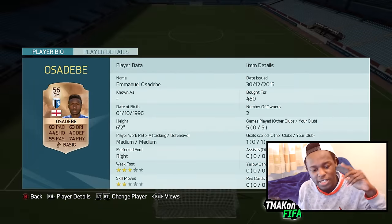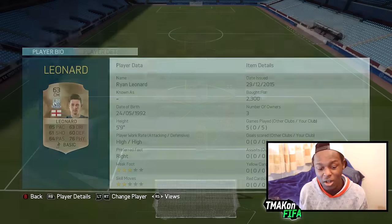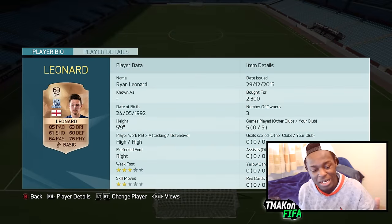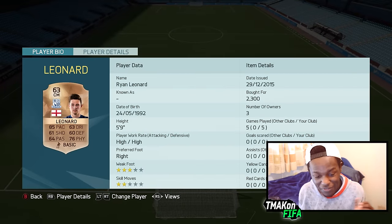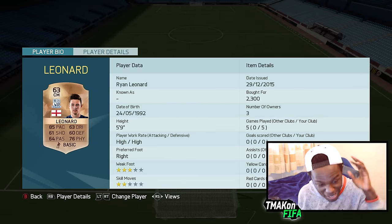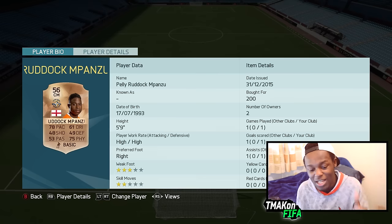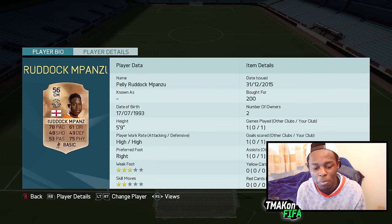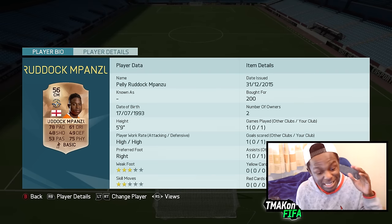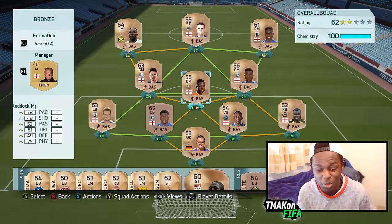Going up to our first CM, we have Emmanuel Osadebe — 83 pace, 74 physical, and he's 6'2". On the other side, we have this dude called Leonard — nah, nah, let's just take a moment to take that in. This dude is a 63-rated centre midfielder bronze with 85 pace and 76 physical. Like, something's wrong here. And our last midfielder is Pele Rodak Mpanzu — 78 pace, 75 physical, and surprisingly only cost me 200 coins.